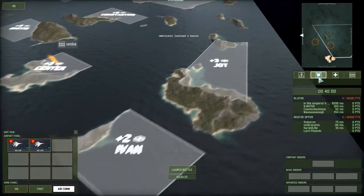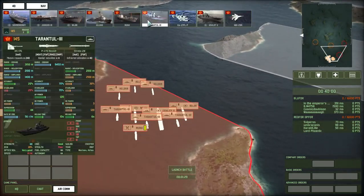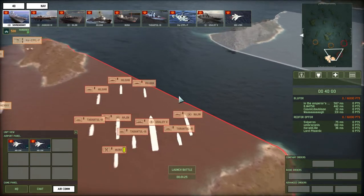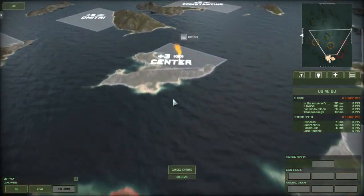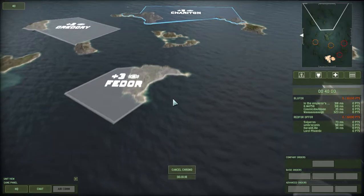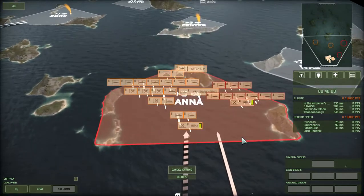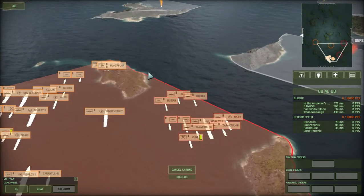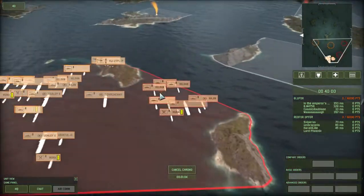Everyone else is bringing a supply ship, so I guess we should as well. I guess I should try and defend Ivan and Jot if I can - don't know how easy that's actually going to be. Should be interesting. We've got In the Emperor, BM4758 and War - they're probably some sort of clan. The first and last appear to be Warhammer 40k references. They have got vaguely similar pings, which could be a problem for us.